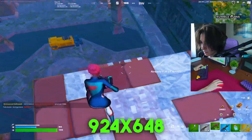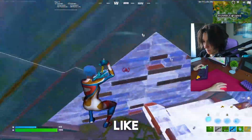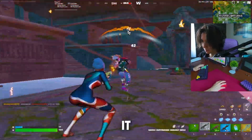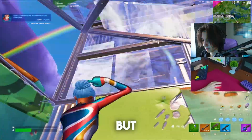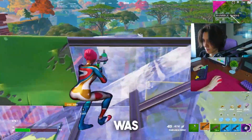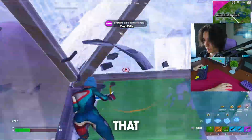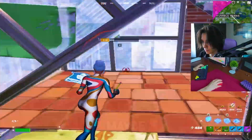Next up is 924x648, which is the next step up in terms of graphics. It kind of feels the same as the previous one but your pixels are a little bit sharper, making it better for competitive — you can see enemies better in the distance. My fighting mechanics were super on point; I was hitting basically all of my edits without any issues. I would especially recommend this one if you're on the lower-end GPU side.